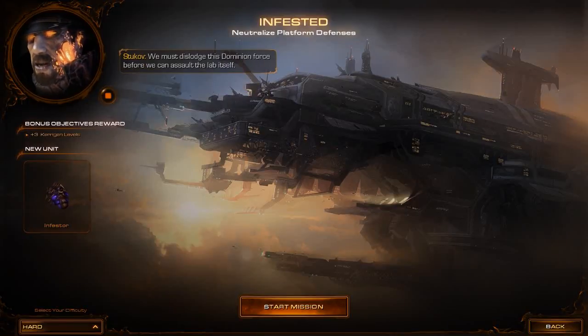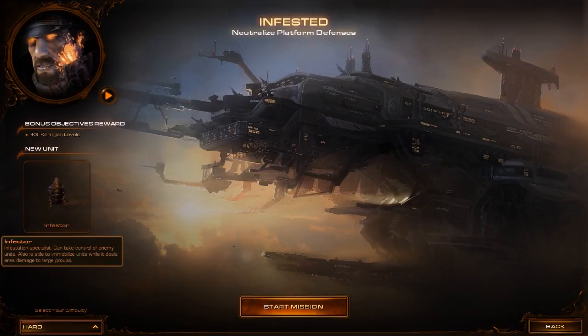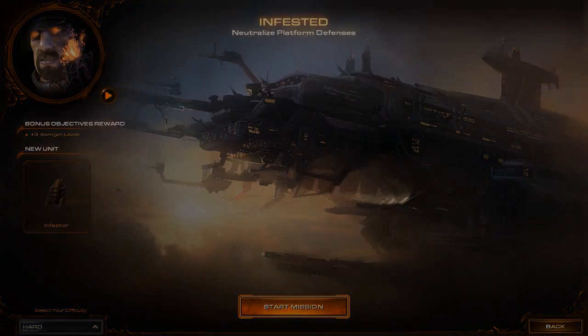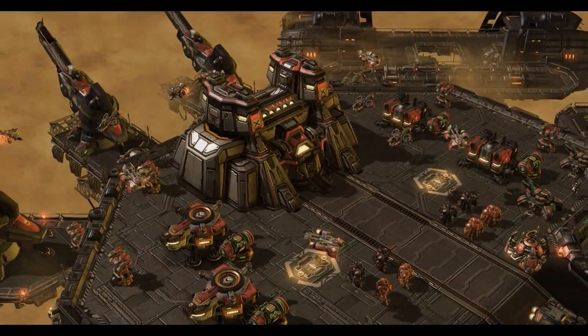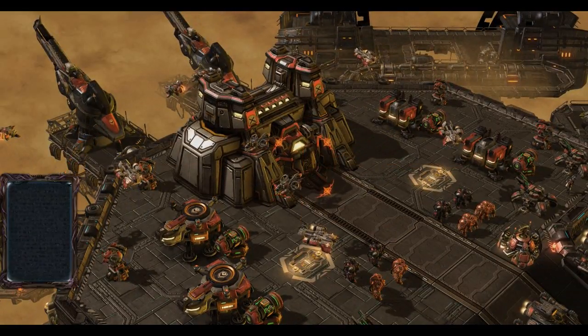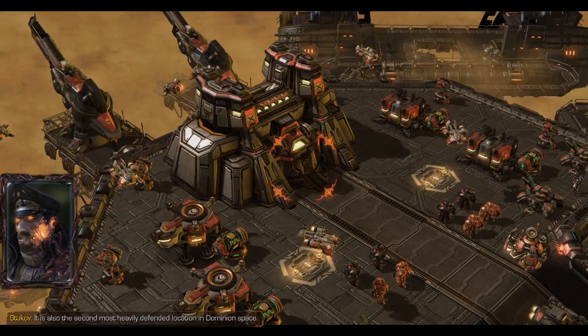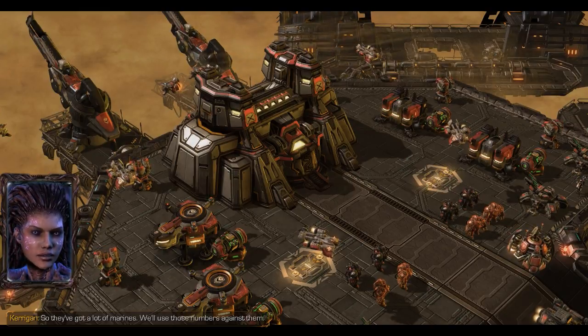The SkyGar platform is heavily defended. We must dislodge this Dominion Force before we can assault the lab itself. This lift is the only entrance into the laboratories — it is also the second most heavily defended location in Dominion Space. So they've got a lot of Marines. We'll use those numbers against them.